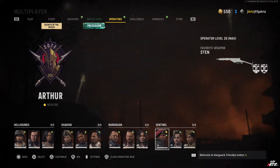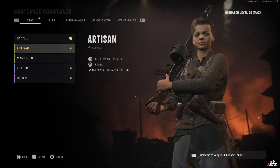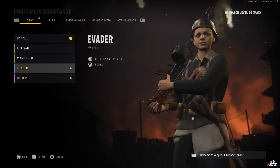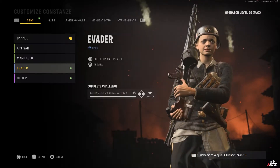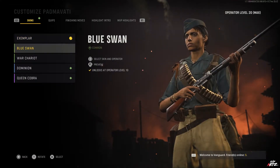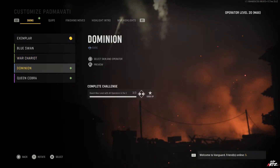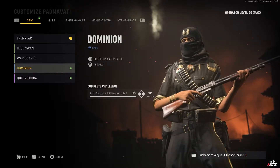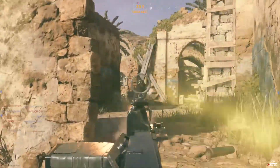For Constance's customization, through her level progression we unlocked the 'Artisan' and 'Manifesto' skins, and for reaching the max level for all operators in this unit we unlocked the 'Evader' skin. For Padmavati, level progression rewarded the 'Blue Swan' and 'War Chariot' skins, and completing the unit mastery unlocked the 'Dominion' skin — also featuring that same black outfit with gold accents.